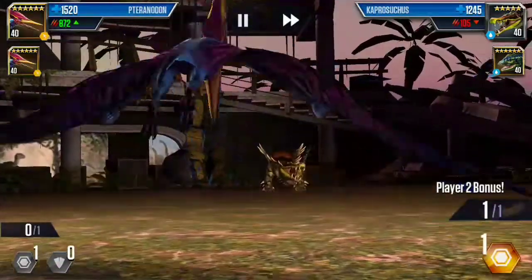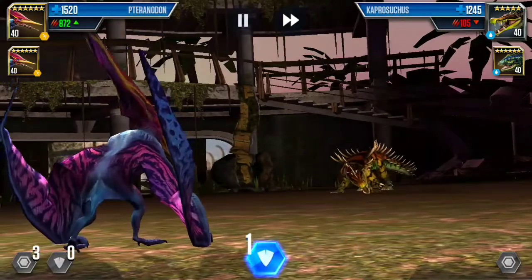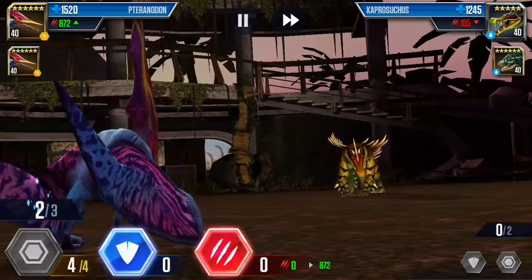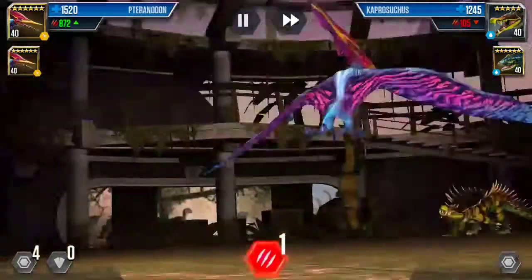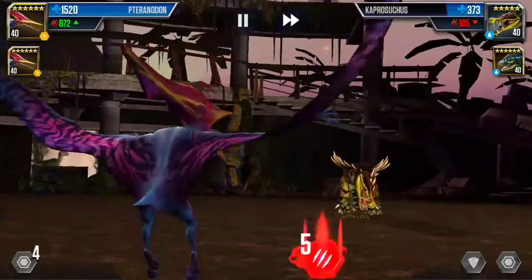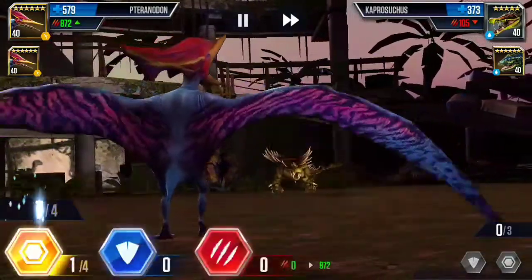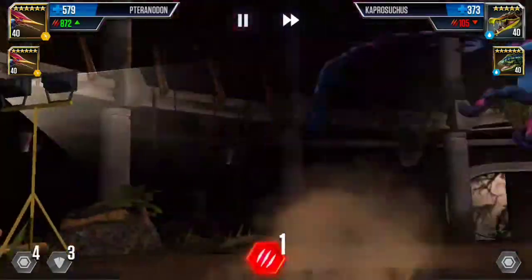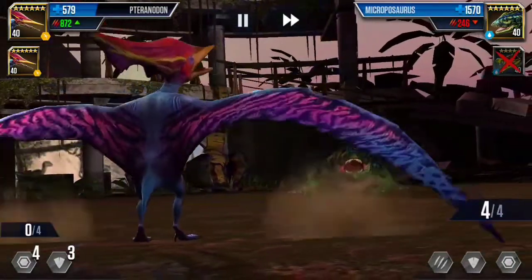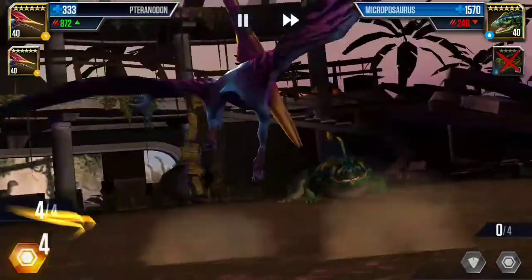Go for the reserve — three more reserve. Slowly build it up, then take out a couple supers and a couple shooters one after another. Pteranodon one attack — that took out more than half the health of Kaprosupers. Kind of in a pinch, it went for a five-point attack. So go for four reserve, one attack, and three block — that will take out Kaprosupers. He can't take me out; only one point. Go for the eight-point attack.